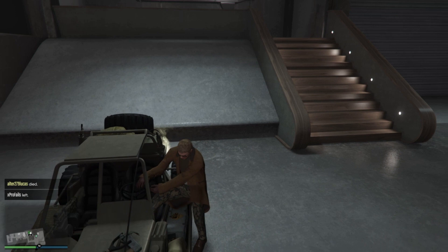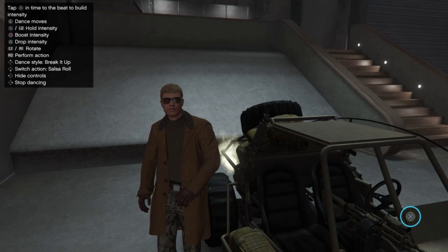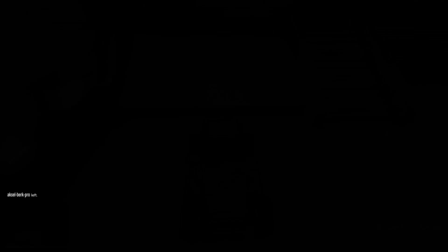If you just switch seats, then repeat it again — go back to your seat and try to do it again. But if you drive out and the car doesn't disappear, then you need to go back to your bunker and do the same thing with the MOC, then return to your nightclub and try the glitch again.